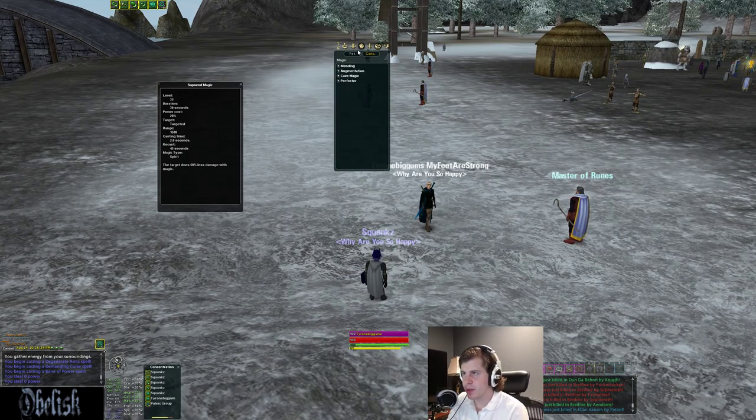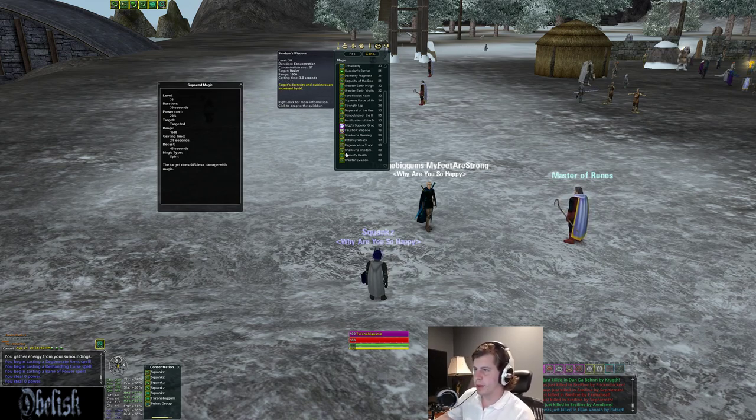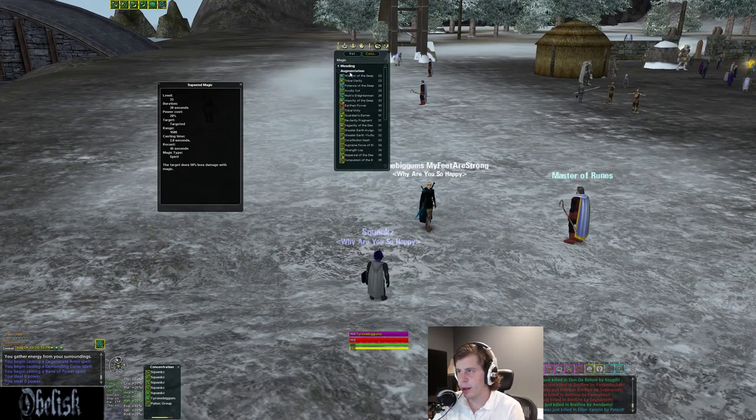You can also lower your AUG and increase your cave if you want, but I think you at least need 38 AUG because that gives you the heal over time for survivability when people are on you. So think about going at least 38 AUG and then spending the rest in cave. Mending is not super important because you have your cave heal which cures disease and poison too.